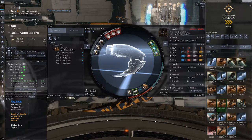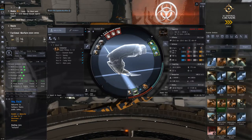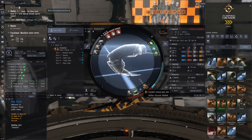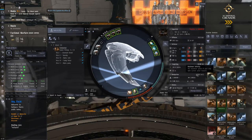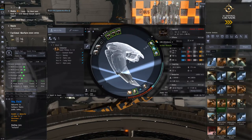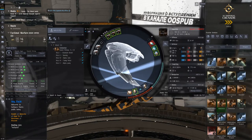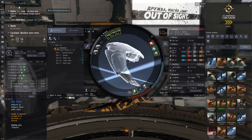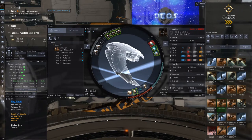There are a couple of variations off the standard fit you can do. One thing I like is fitting an overdrive injector in a low slot instead of a damage rig. Looking at the speedy fit, you can see we have an overdrive injector which bumps our speed up quite significantly. With hot AB, we're doing 1,550 metres per second. If we offline the overdrive, we go down to 1,380, so we're getting about 160 extra metres per second — a reasonable speed boost.